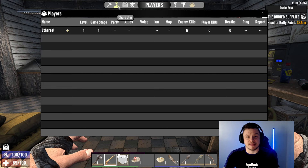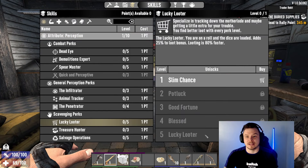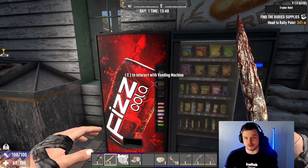There are things you can wear and spec into that increase how rare the loot is. For example, Lucky Looter lets you find 25% better loot — you can stack it, and there's equipment as well. I want to quickly point out these two vending machines — the most important things you have access to early game.